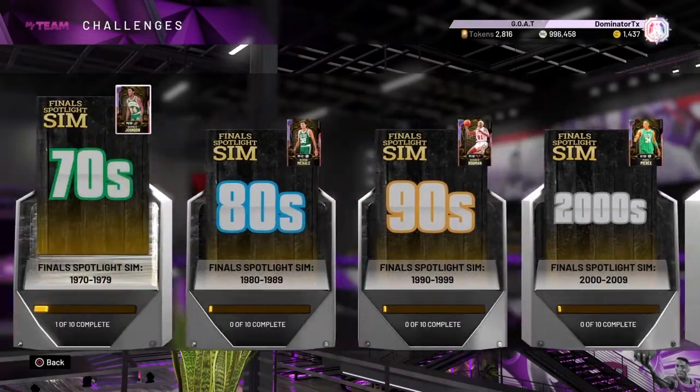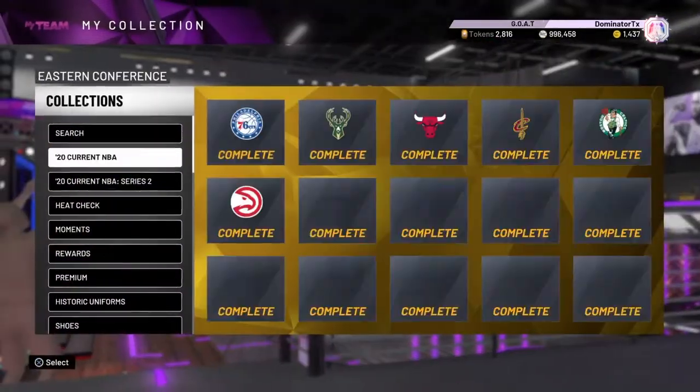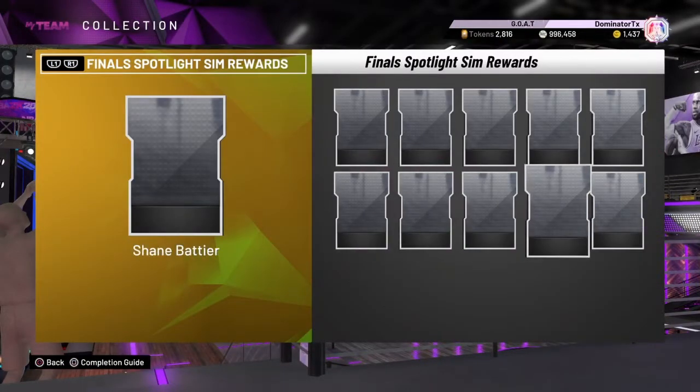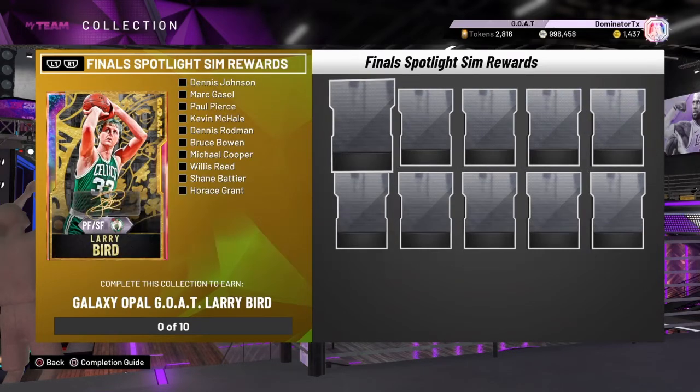You can see all of the rewards — they're all exactly the same. Midway through you get a pink diamond, and then you get galaxy opals for completing all 10. So I'm going to get my first one very soon. You get five pink diamonds and then five galaxy opals on top, and there's the artwork for Larry Bird.